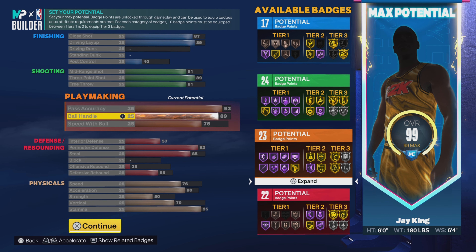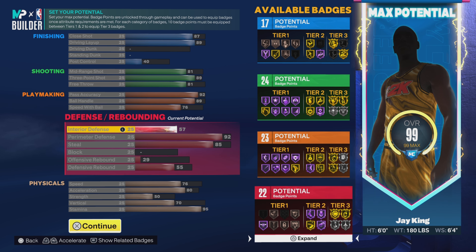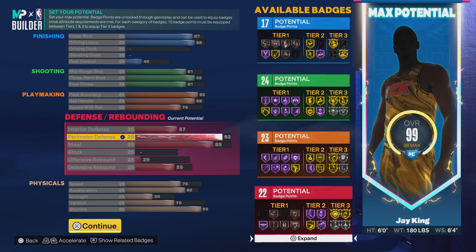Going down to playmaking — my favorite spot — still got the 92 pass accuracy. This time I could have gone 92 ball control, but I decided to go 89 because I'm putting all Chris Paul animations on, and Chris Paul now has one of the best size-up escapes, so I didn't really need the 92. I still get the animations I want and all the badges I need. Then 76 on the speed with ball giving us 23 playmaking badges. Any extra badges I get, I put them on playmaking.